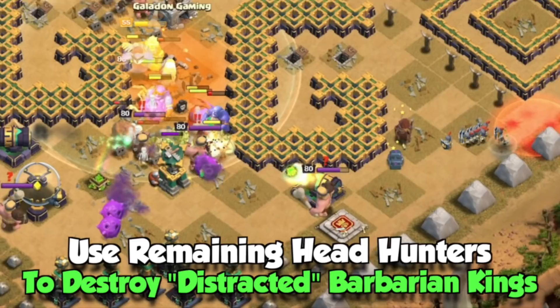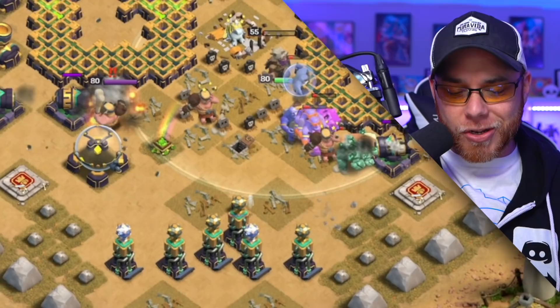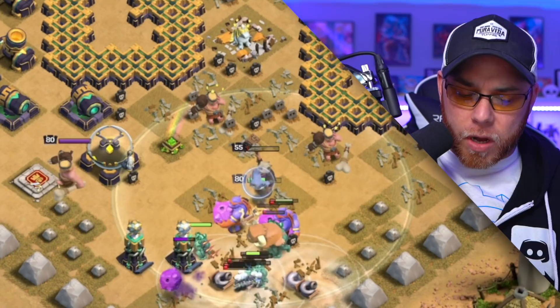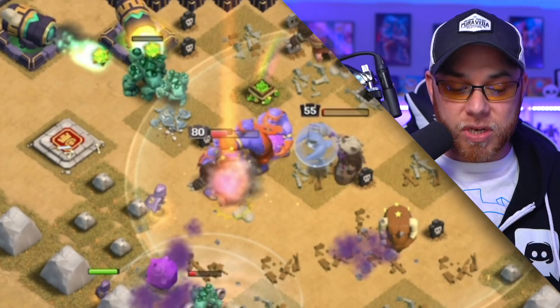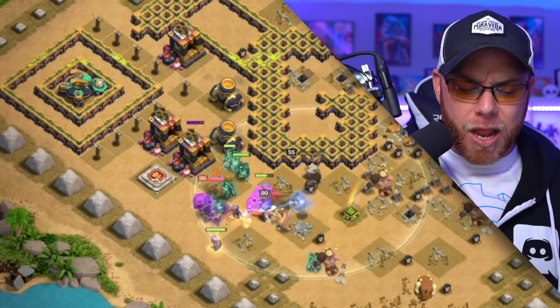The troops should come from underneath the Warden's ability, and we're going to select our Headhunter. As these Skeletons move towards the Barbarian King, drop a Headhunter to start working on him. Our Bowlers are going to get a little caught up for a moment, but we're going to use our Headhunters to take out the remaining Barbarian Kings. Troops are going to go towards the Hidden Teslas. The Queen's ability is still available and we still have two Invisibility spells, but they'll work their way back up towards the left corner of the village, getting caught up in some Tornado Traps.